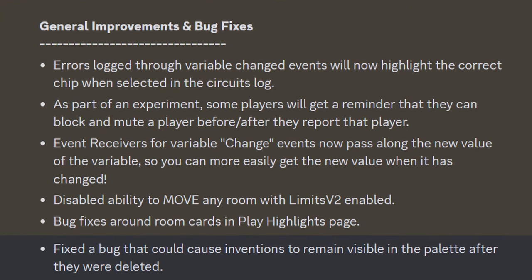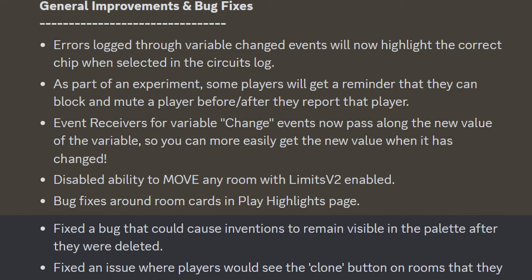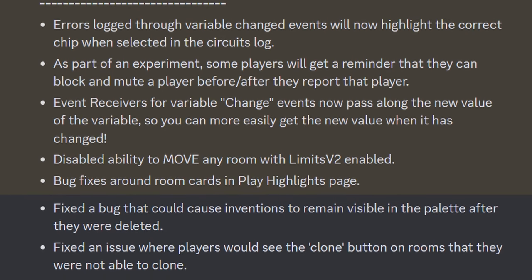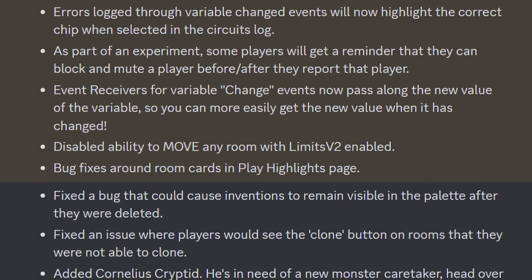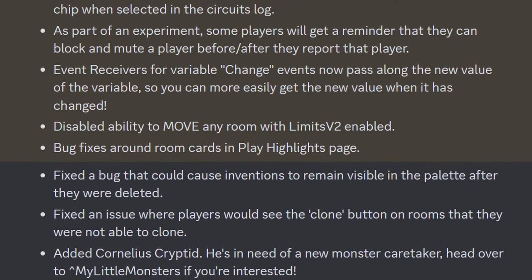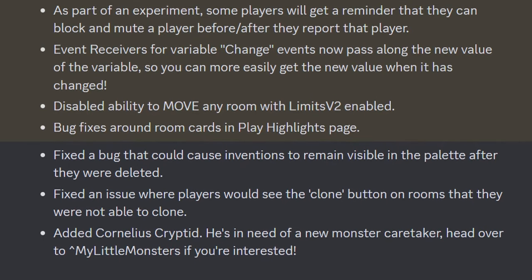For general improvements and bug fixes: errors logged through variable changed events will now highlight the correct chip when selected in the circuits log. As part of an experiment, some players will get a reminder that they can block and mute other players before or after they report that player. Event receivers for variable change events now pass along the new value of that variable so you can more easily get the new value when it has changed. They disabled the ability to move any room with limits v2 enabled. Bug fixes around room cards in the play highlights page, and a fix for inventions remaining visible in the palette after being deleted. Fixed an issue where players would see the clone button on rooms they could not clone. And lastly, added Cornelius Cryptid — he is in need of a new monster caretaker, so head over to My Little Monsters if you are interested.